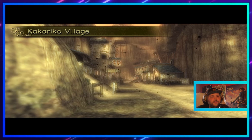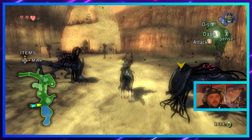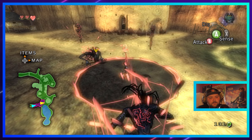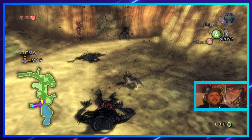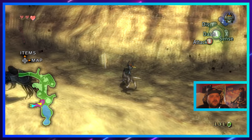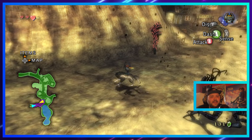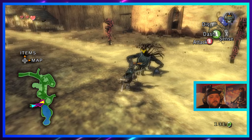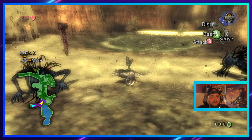Oh right, this leads to Kakariko Village, doesn't it? Yeah — Kakariko Village, nice. Hello — I hate these things so bloody much. Where's the other one? Why was he all the way over there? Could you not just do as you're told? Oh my god. Get over here — come on, trying to group all these guys is bloody impossible.